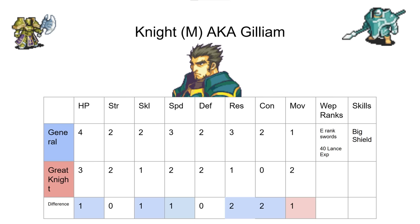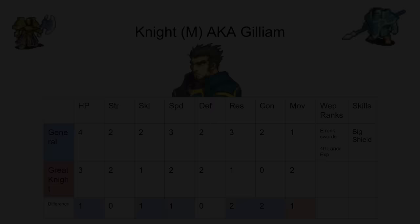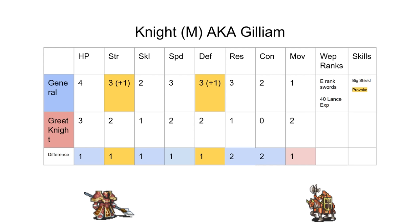What we tried to do to make this choice a little more interesting — it wasn't to make it balanced, just to make it more fun — we gave General a point of strength and a point of defense so General has appreciably better combat than Great Knight. And then we gave it Provoke. Provoke is a skill from Path of Radiance and Radiant Dawn, and in FE8's skill system enemies will always go for the person with Provoke. So you have this great combat unit that enemies will actually hit.